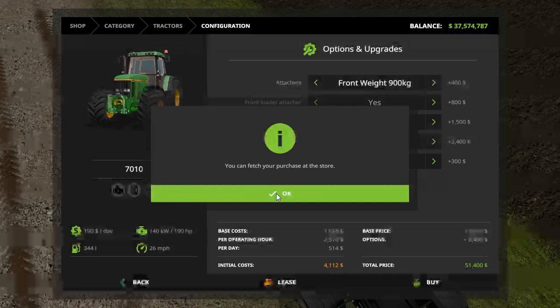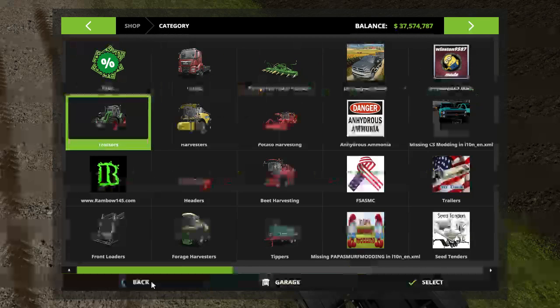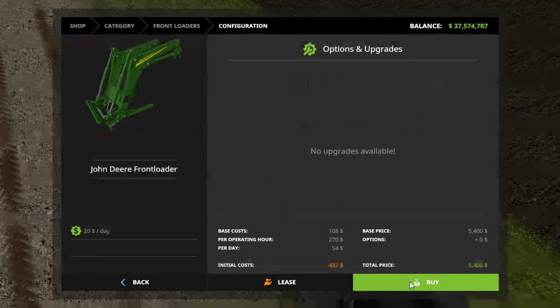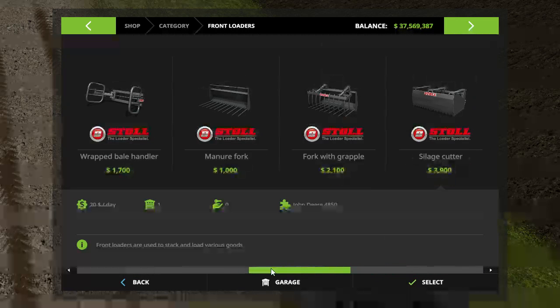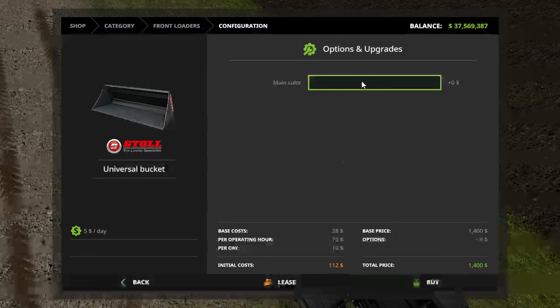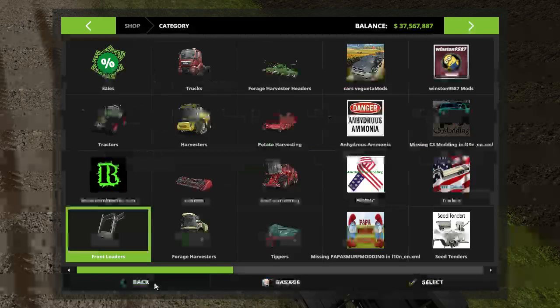We also need to buy a pickup truck while we're at it — a pickup truck with a PJ trailer. Let's go to front loaders, go all the way down here — John Deere front loader — and let's do a bucket on it. That color bucket. Okay, that should be good.